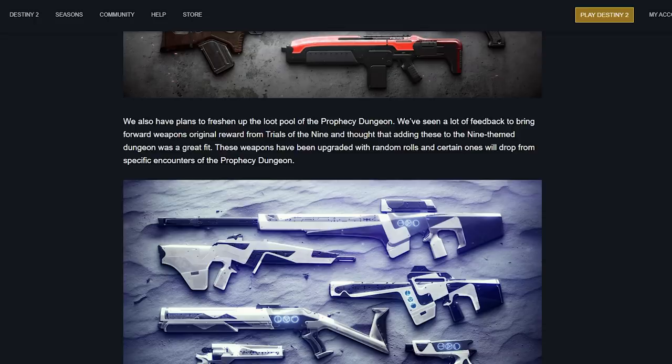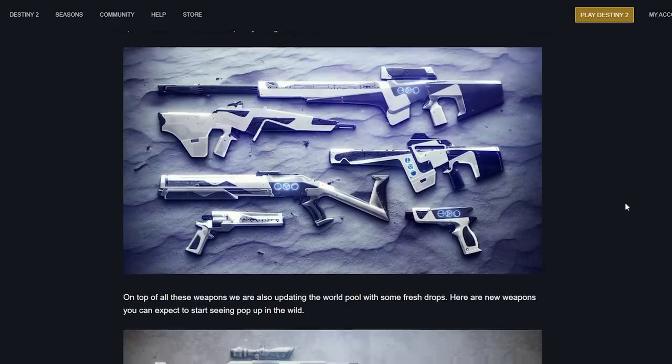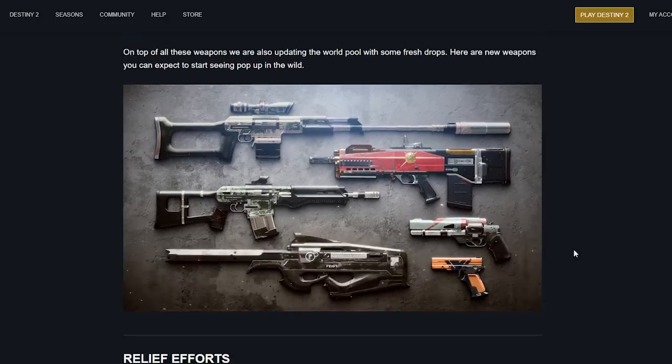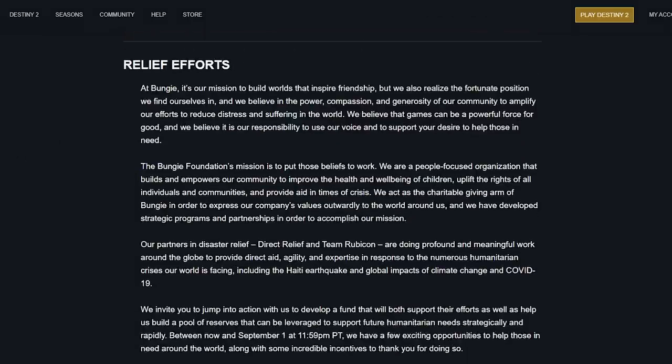These Trials of the Nine weapons have been upgraded with random rolls and certain ones will drop from specific encounters within the Prophecy dungeon. That's awesome and a big deal — the host can finally delete the sunset ones they've been keeping. On top of all these weapons, the world loot pool is being updated with some fresh drops including what appear to be EDZ weapons and variants like a New Monarchy and Dead Orbit version. No Bygones, no Breachlight — boo.